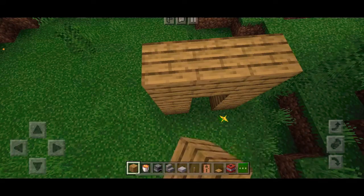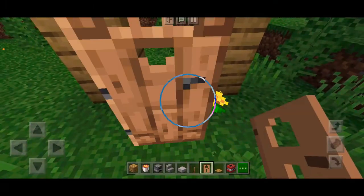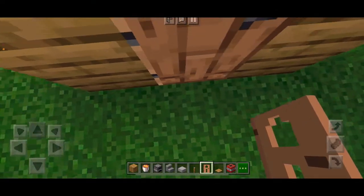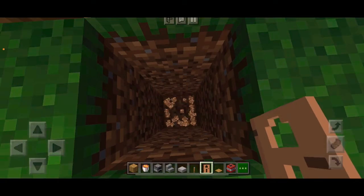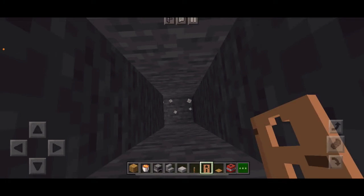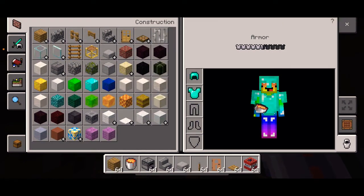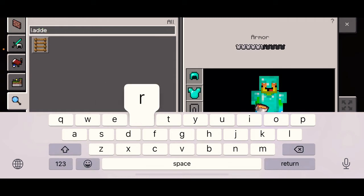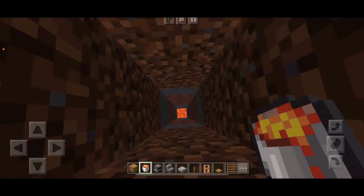This next troll is almost the same but not quite. Make your door frame and put in the door. Right when they walk in, you're going to dig down a whole bunch — a ton — just like that. Then put lava at the end.